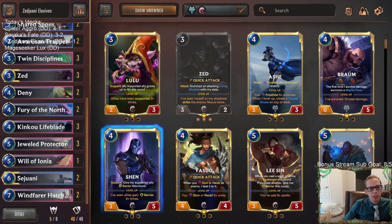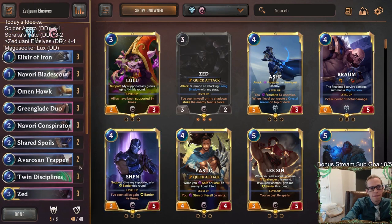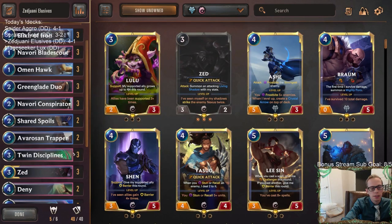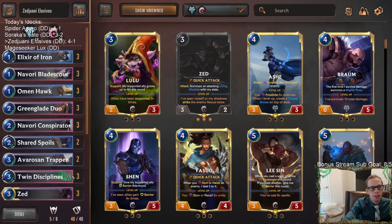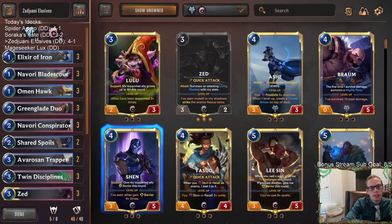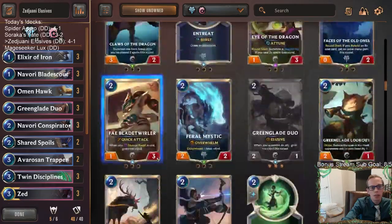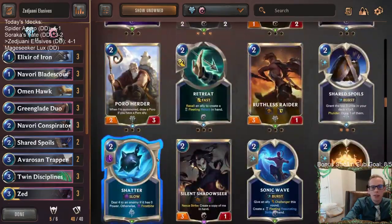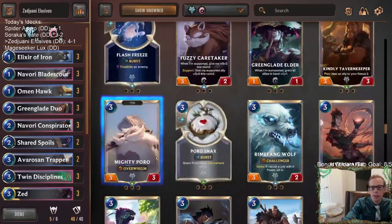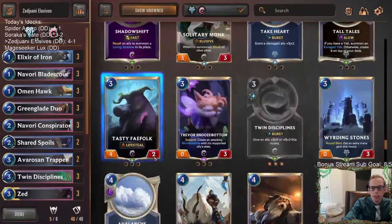So close to a five-zero — we were so close, but didn't quite get there. These are the three that you want to see in your opener: Omen Hawk, Greenglade Duo, Navori Conspirator — that kind of stuff. I liked everything in the deck. The Shared Spoils were a little awkward at times, but I don't know if there's anything necessarily better because you do need a little bit of card draw and it gets you the buff.